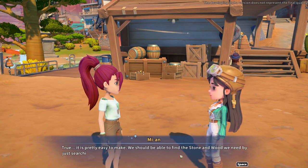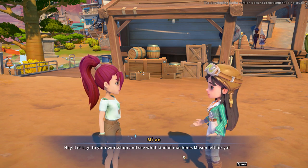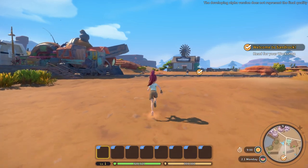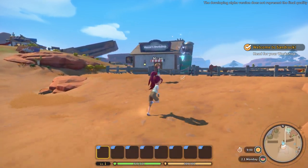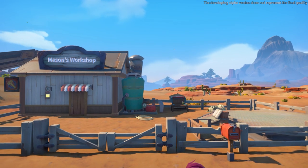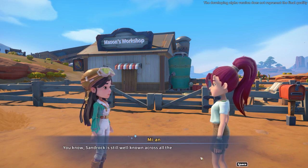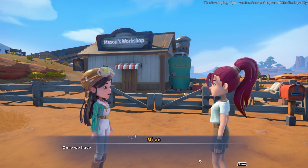Mian says it's easy to make — we can find stone and wood by searching junk piles near the workshop. She offers to take us to the workshop so we don't get lost. And honestly, given my track record of getting lost, that's probably a good idea! The cutscene transitions flow really well — I was walking and then it just cut seamlessly. Slim pickings in the workshop but at least Mason left us a work table.